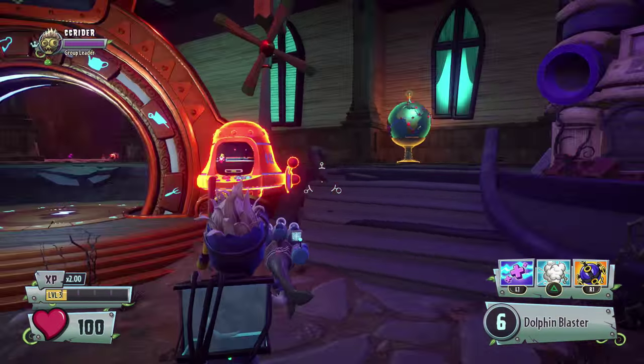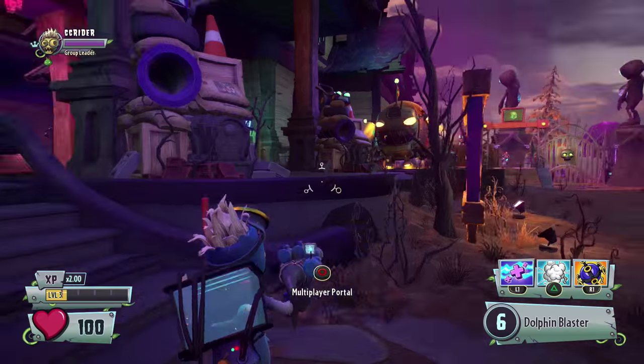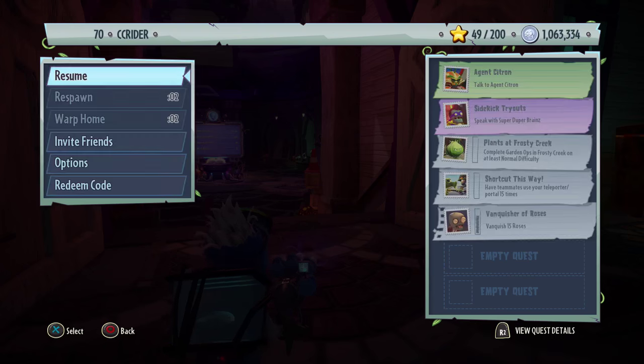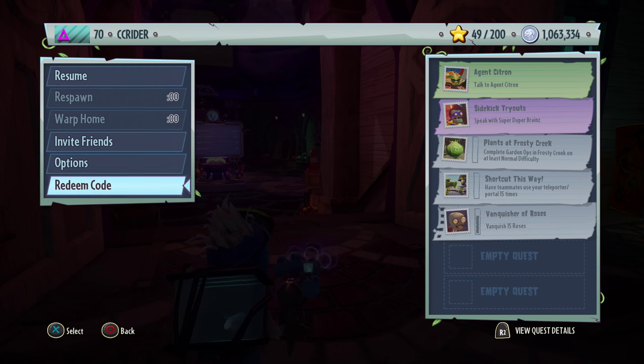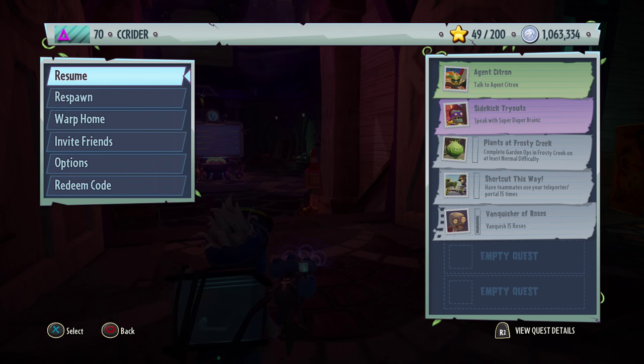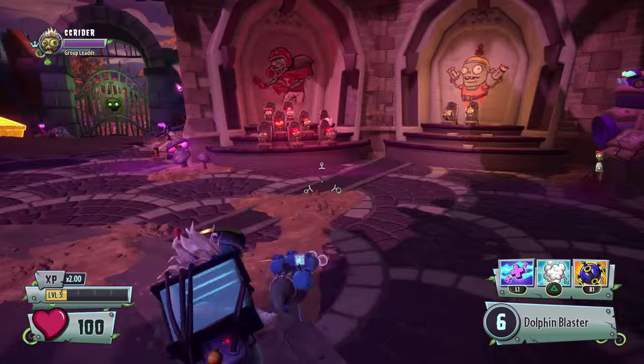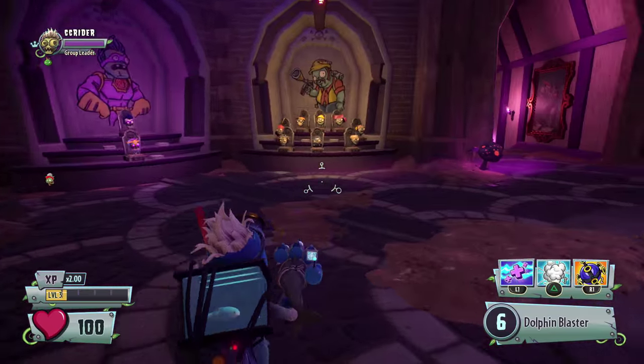What's up guys, and welcome back to Plants vs. Zombies Garden Warfare 2. Today we have a very special episode. We're going to be unpacking a million coins worth of stuff, along with spending our 49 stars. Before we do, we actually have more coins to get — we have two promotions to finish here.